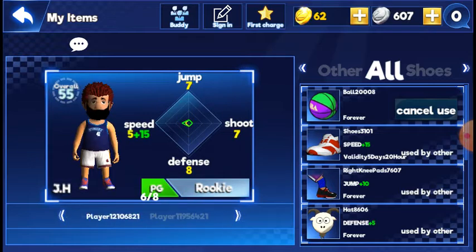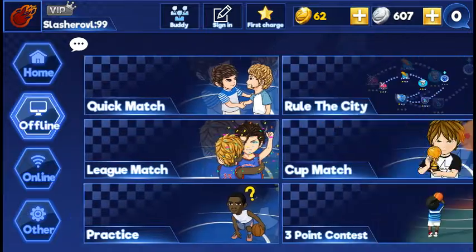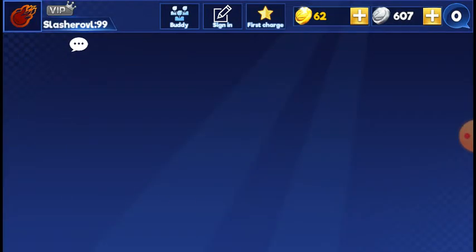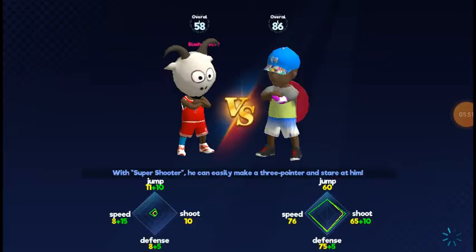I'll do a quick example and play a game. I don't really feel like playing online so I'll just play an offline game real quick to show y'all. For those who have played this before, you already know the vibe. This guy is 86 overall so he has more stats.